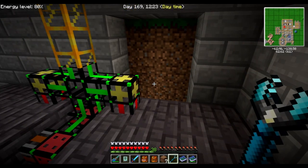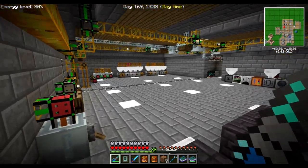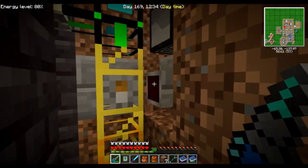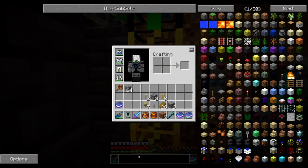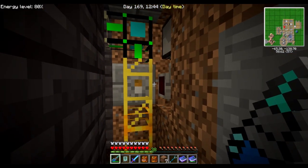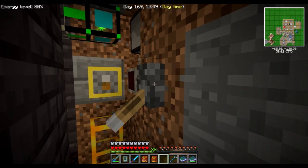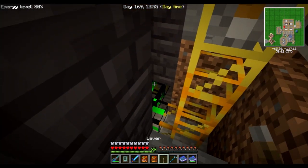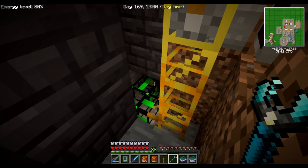I'm going to modify this a little bit as well. I want them to keep running as long as I have enough charcoal. Hopping down here to show you — I built this switch transport pipe. Basically, this one, when given a redstone signal, it will switch off. Signal — it's off. Signal — it's on, which means that the power is cut from these requesters.